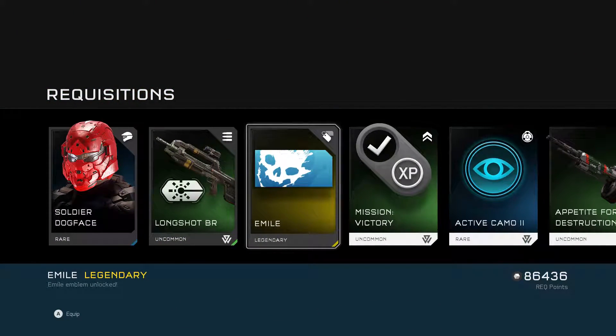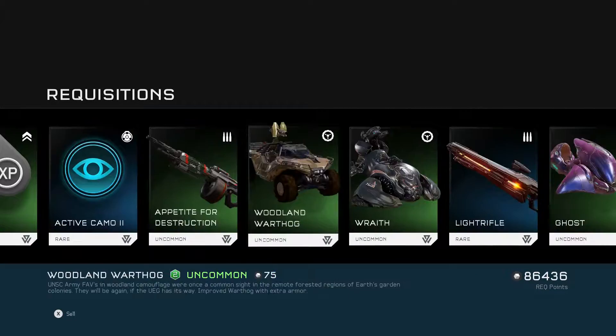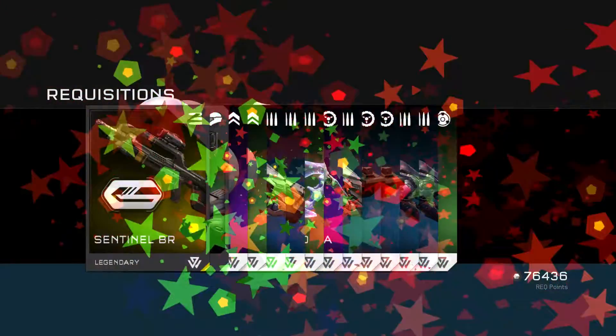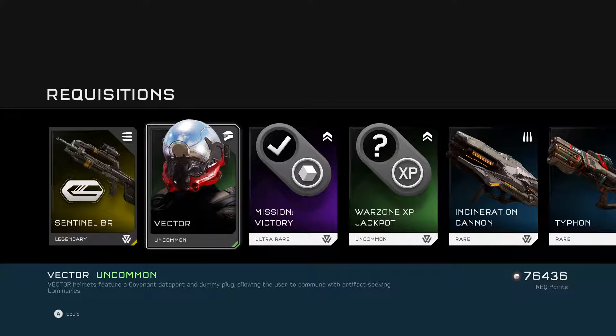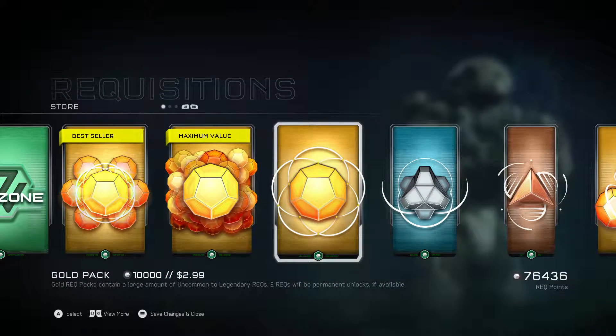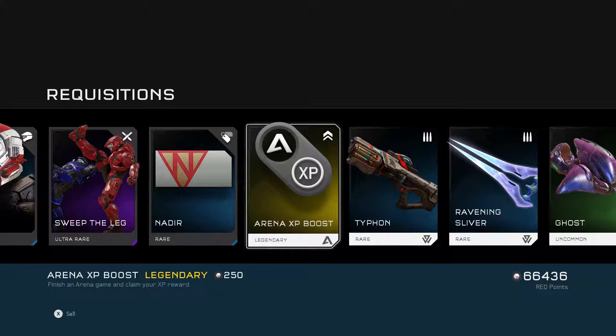I got emblems. I thought I already had that, don't know, that's a different one. A legendary Wasp - oh man, just getting all kinds of stuff. Got a bayonet on it, cool, I'm gonna use that. Oh, like a Phaeton certification would be really good, I like that a lot. Oh man, another - oh it's just this XP boost.